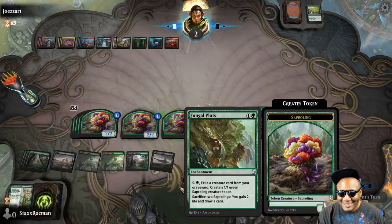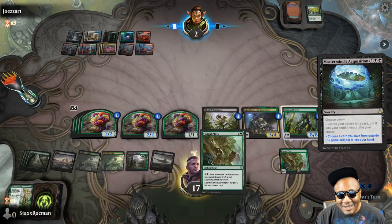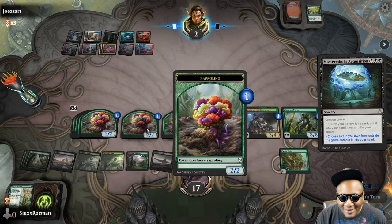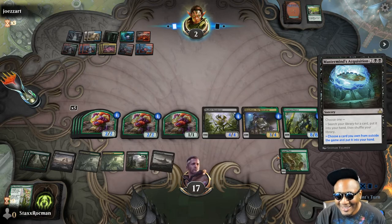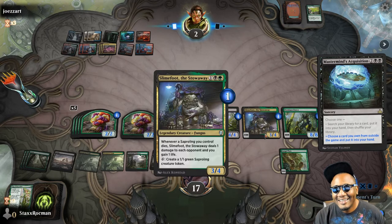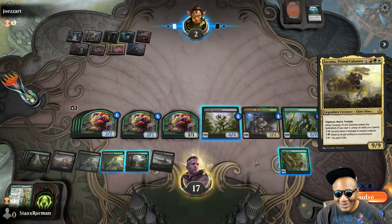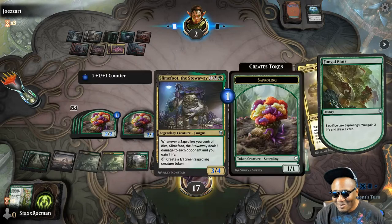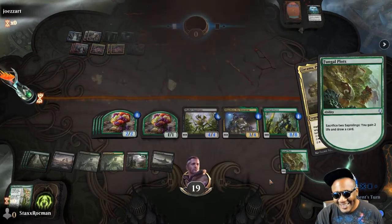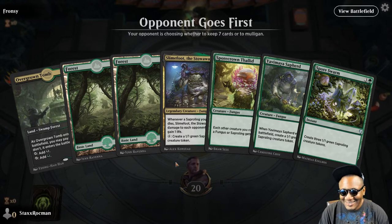The one flower that had summoning sickness — what is he going for? Gates Ablaze. I'm going to be ready to sack my guys and draw cards. You know what? I'm going to kill him, because I have Slimefoot. He plays a Comma — we can't have that, we don't want you gaining life. Let's go ahead and kill him off. Bye! Death by flowers — I can definitely roll with this. Pun intended.